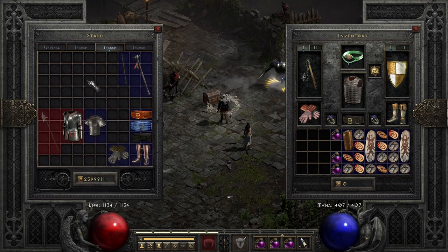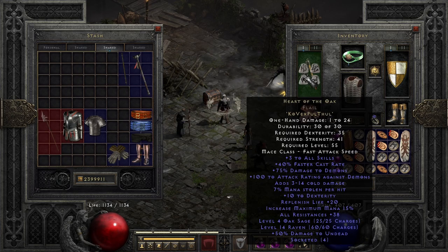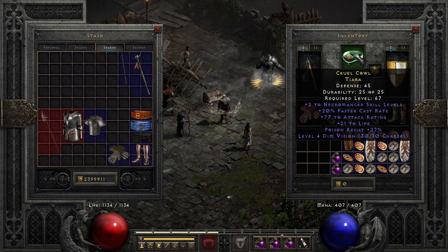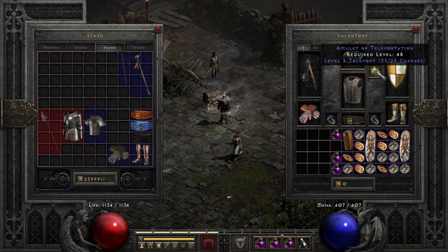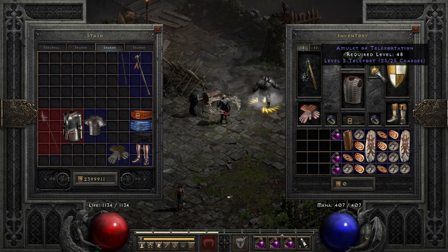Our own gear really doesn't matter so much here. I'm using Heart of the Oak on a Flail, the Monarch with Spirit, and then this 220 Necro Tiara. The important part is the Amulet of Teleportation — you can have it either on a Circlet or Amulet.